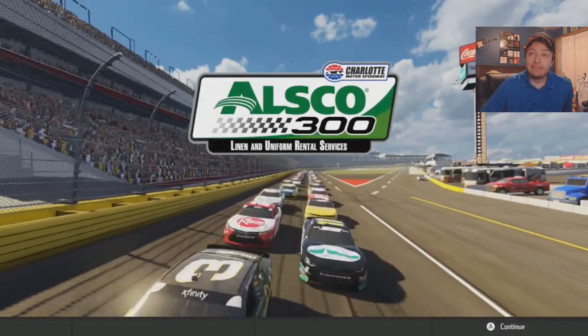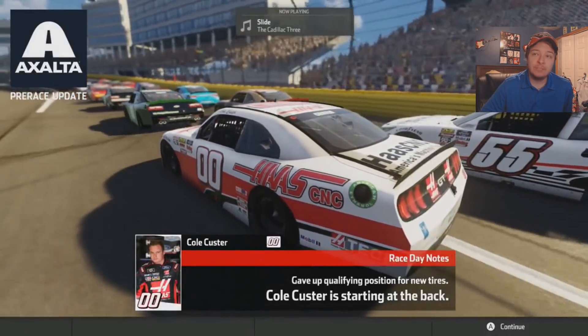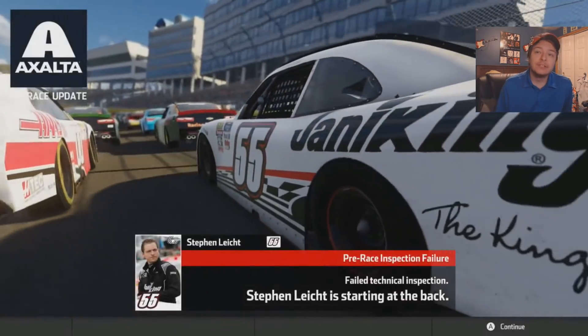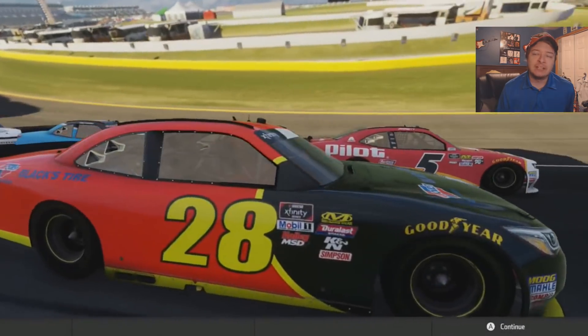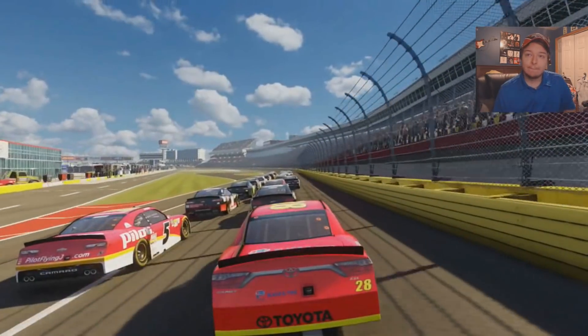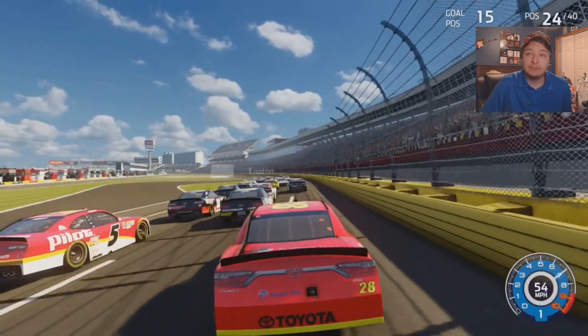Let's get into the race — we're going to be on the outside, which is a problem. It's a problem. We've got Cole Custer being a scrub. Steven Light having issues. I thought Tyler Reddick was going to give me trouble on the pole, but it's okay. Here we go — green flag's out.